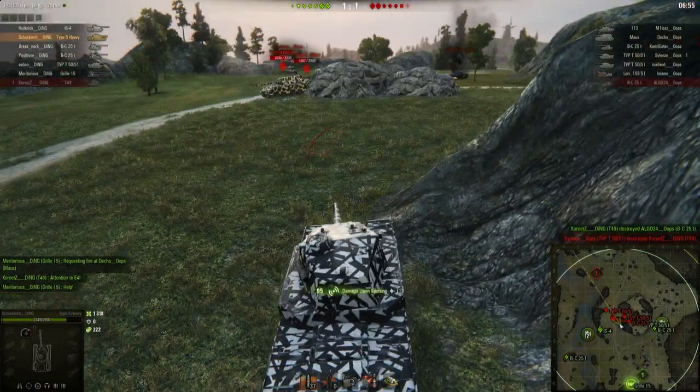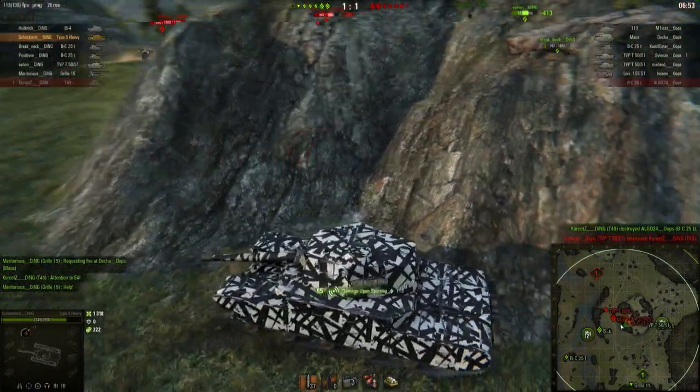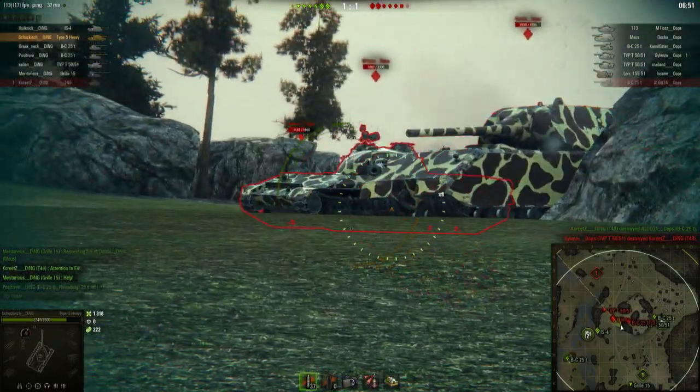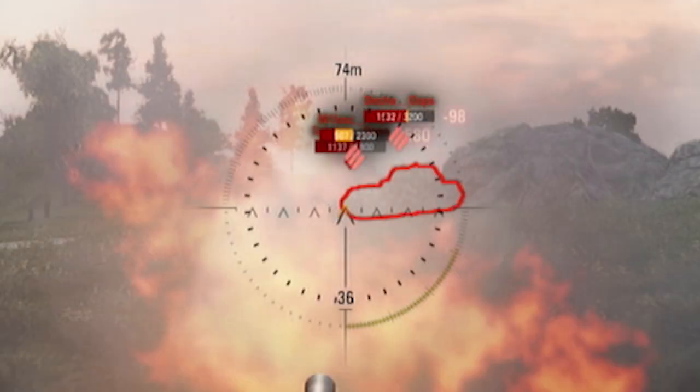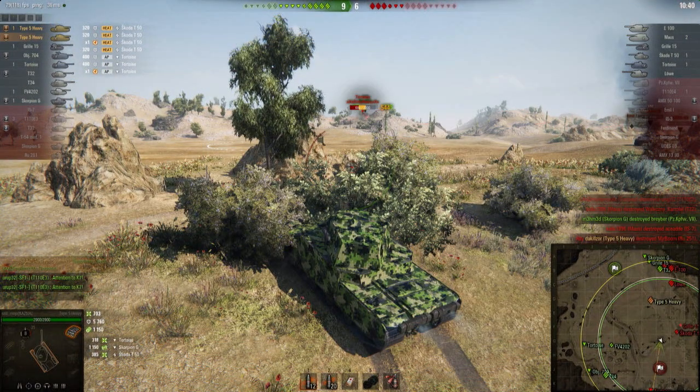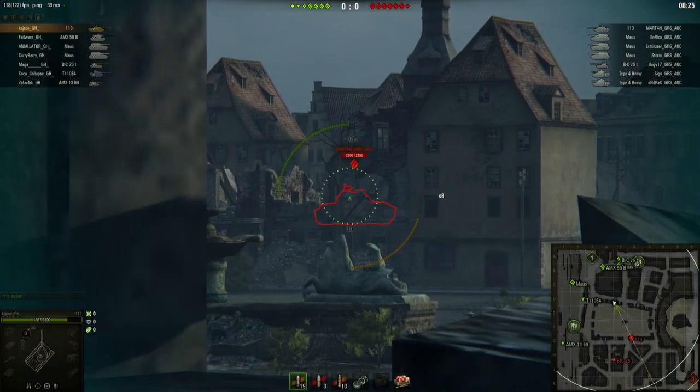Normally the heavy should take the shot because the Type 5 can't pen them due to the 75 penetration on the gun. What it is good at is splashing — but don't forget from last time: be careful because you could easily splash your friendly tanks in the process. Make sure there are no friendlies in the area when you decide to take that shot.